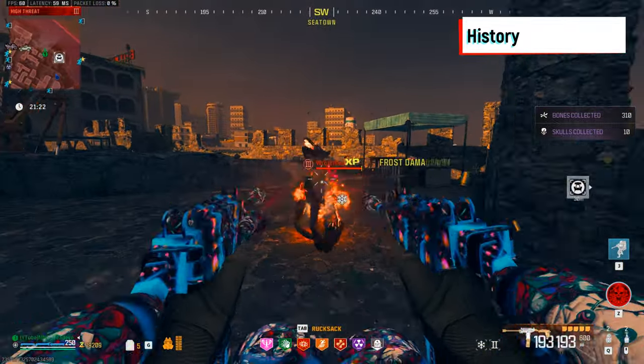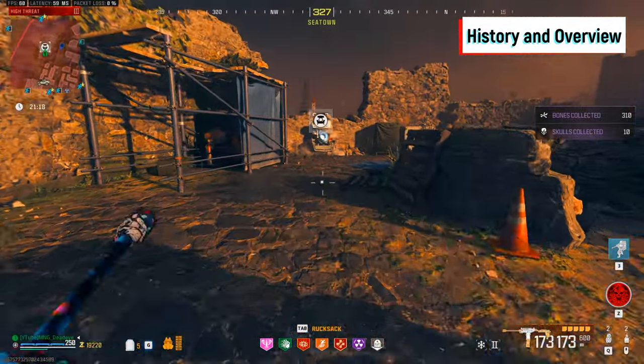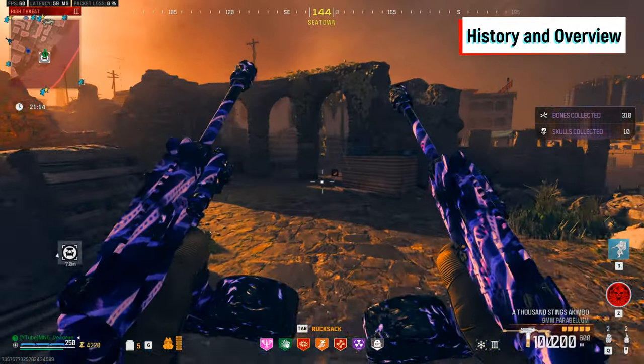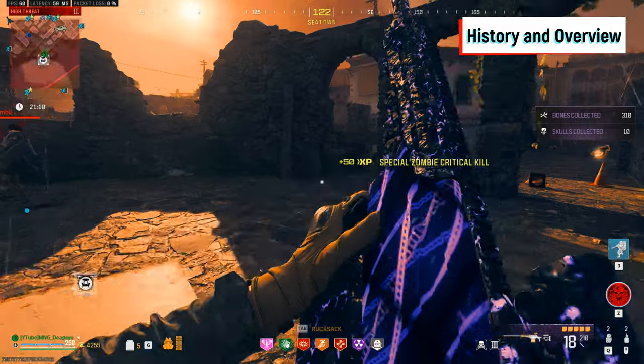The Pack-a-Punch upgrade is actually an upgrade that is nearly as old as the Zombies mode in Call of Duty itself. It first appeared in 2009 in Der Riese on World at War and has been in almost every single Zombies map and mode since then.